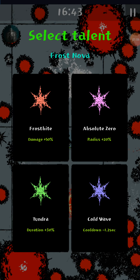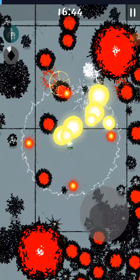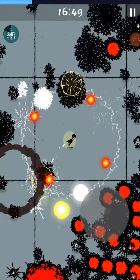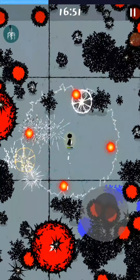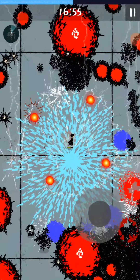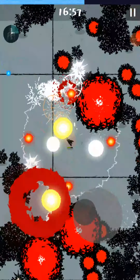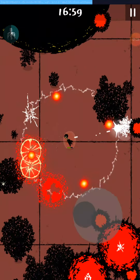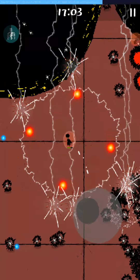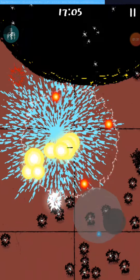We're also getting the frost things - cooldown, I think. Longer frozen is better. We're also playing as the jack-o-lantern so we don't get caught on things - we'll just go through things if we accidentally run into someone instead of repeatedly hitting them.